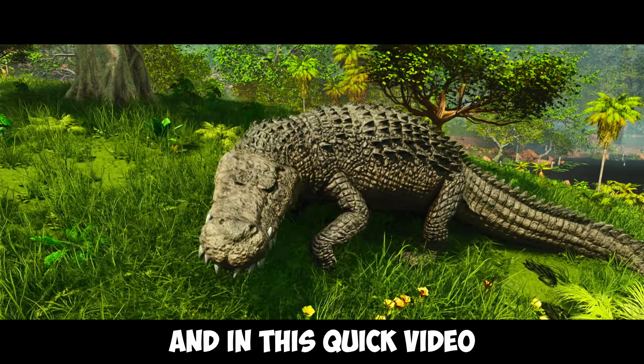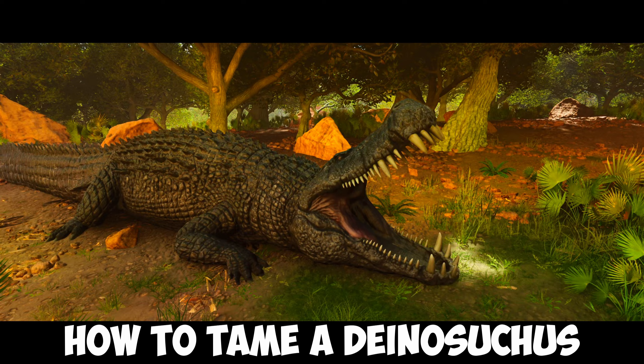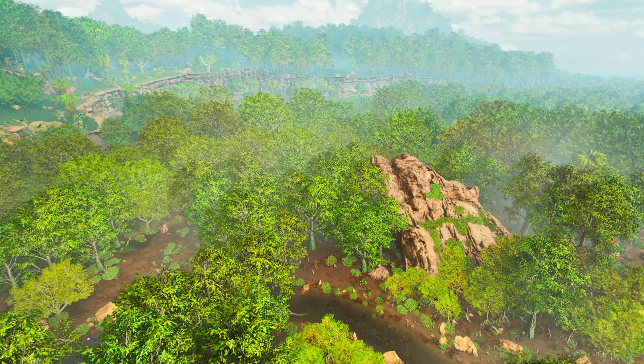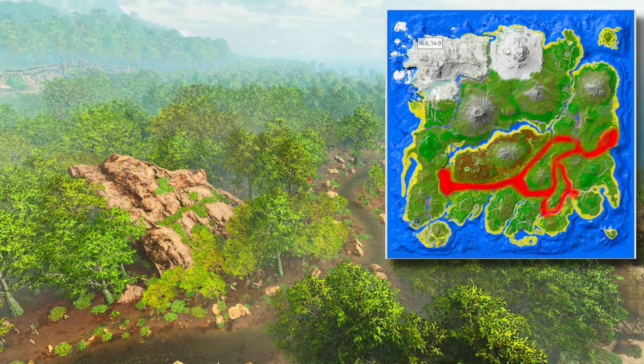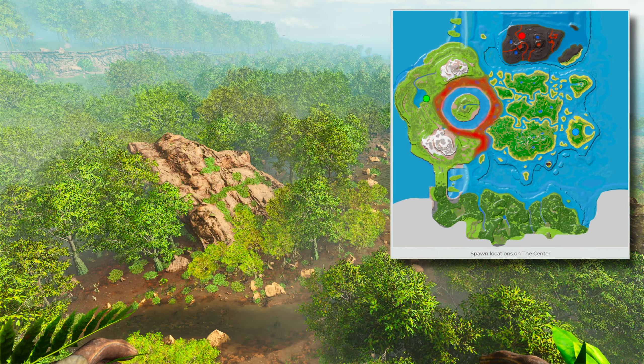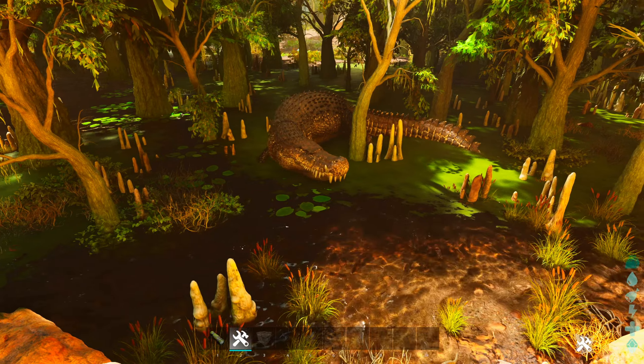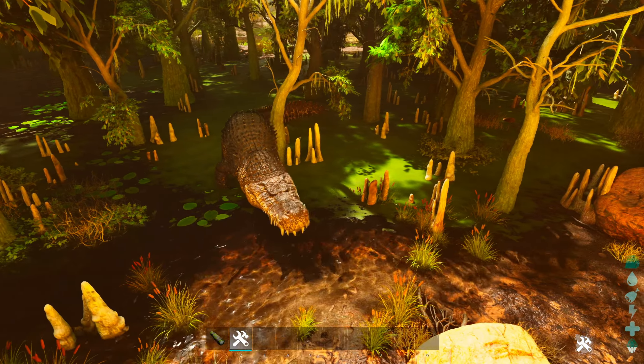Hello, my name is Jonathan and in this quick video I will show you how to tame a Dino Sutures. You can find them anywhere in the swamp area. In general, where you can find a circle, you could potentially find the Dino Sutures. However, they seem to be a pretty rare spawn.